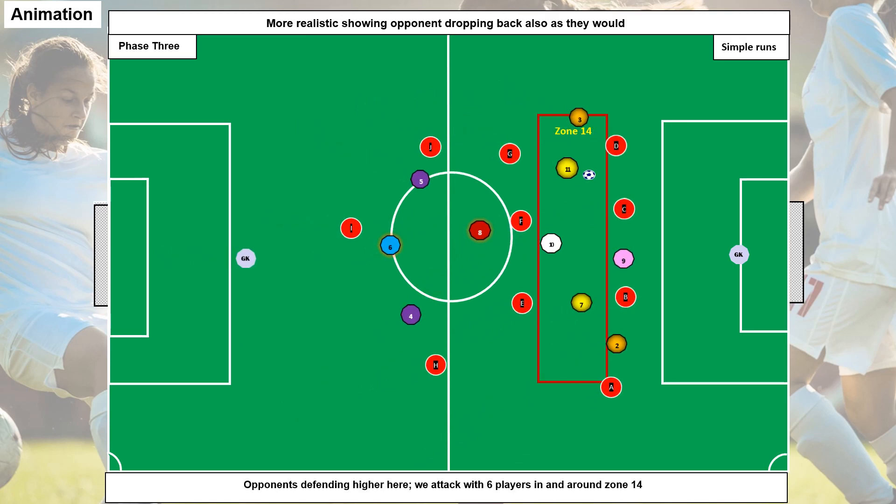Phase three — we're really wanting to build up numbers so we can overload in zone 14. You can see we even have our wing backs both inverting into the area, so we have one, two, three, four, five, six players in that area against potentially four defenders.